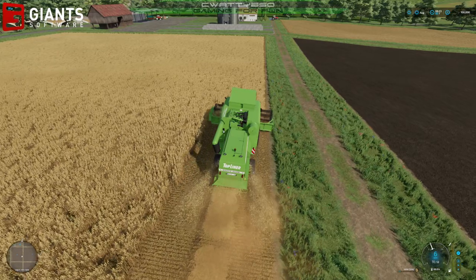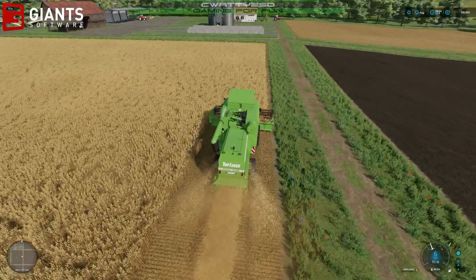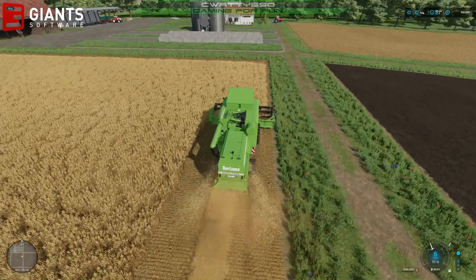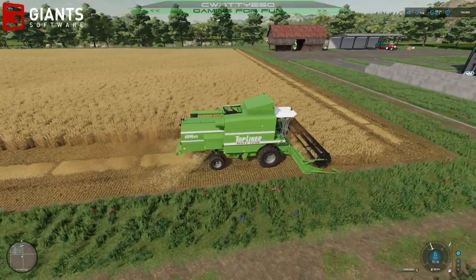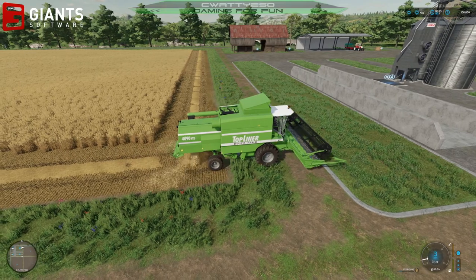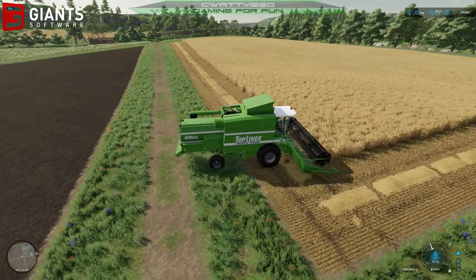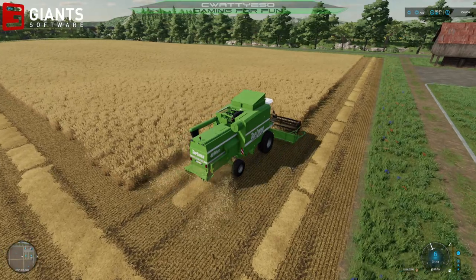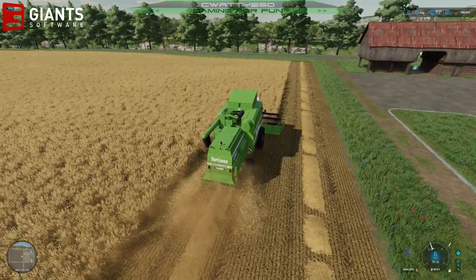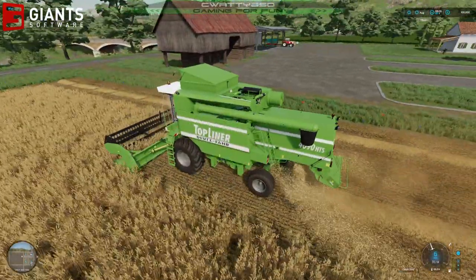I'm playing with my game user interface scaled at its absolute smallest — I've made everything as small as it can be in the game settings. That's why the speedometer, mini-map, and bar in the top left are so small. I try to keep the game screen as clear and clean as possible. I'm playing on a 42-inch TV but only at 1080p resolution, so I keep the GUI quite a bit smaller so it doesn't encroach on the actual game window.